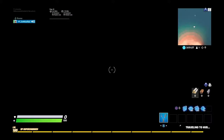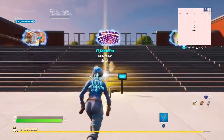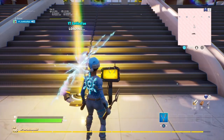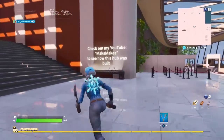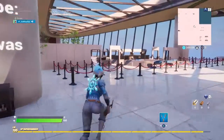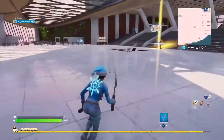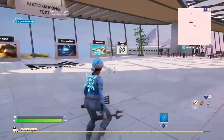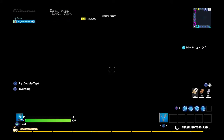Now I have another map I want to show you guys. Check out my YouTube — Macamax. Let's see how this hub was built. Pretty cool hub, like an airport. I have some zone wars, and hide and seek is the one I want to try after this video. This next one is a 1v1 glow in the dark map — you'll see why.